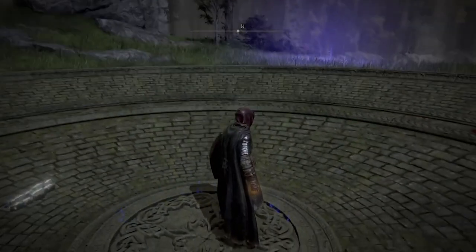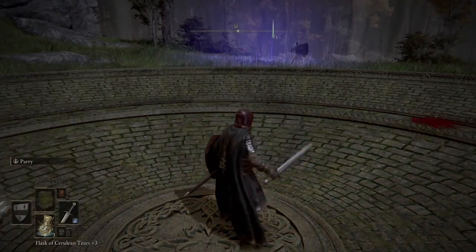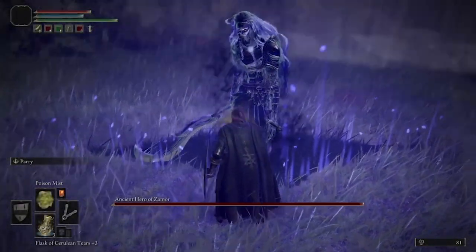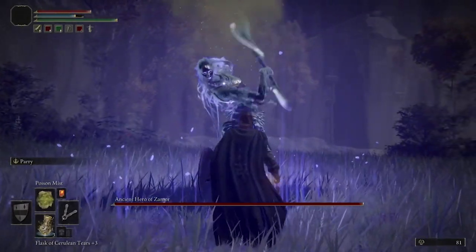Welcome to Ogle's Channel, thanks for watching today, and let's talk about how to easily cheese the Ancient Hero Zemur in Elden Ring. As soon as you enter into the arena, head on over to the purple area and go ahead and throw out a poison mist.